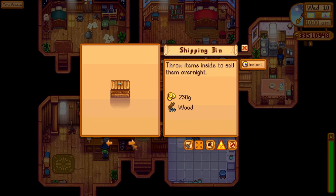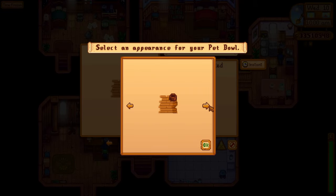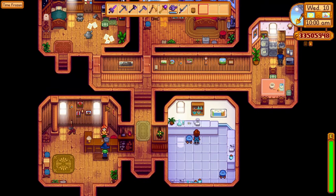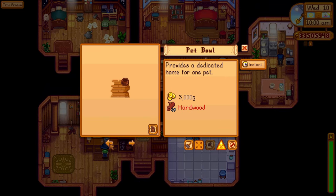For the other things, we can see the pet bowl. The pet bowl now — if you already have a pet, you can get one more. You also have a change appearance option. There are only three appearance options now, but it's quite better with this and provides a dedicated home for one pet. Having more of these, you can get more pets on the farm, which is quite good. The pet bowl is prefabricated, so there's no construction time.